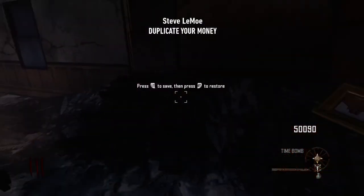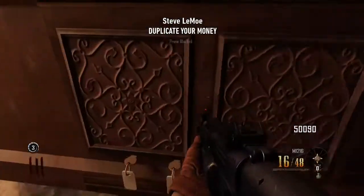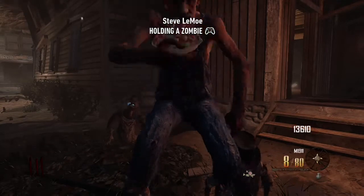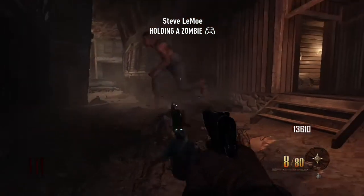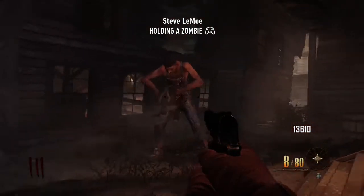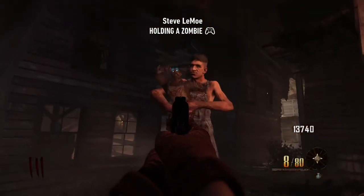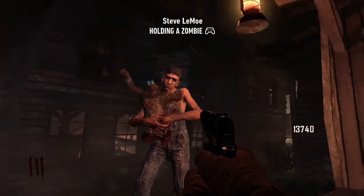Now that you've got your Galvan Knuckles and Time Bombs, we are now able to start duplicating your money. If you are doing this strategy on solo, I really recommend going to the candy store, getting some candy, and making a few crawlers on the map. Once you've done this, give your gentle giant the candy and he's actually going to pick up one of the zombies. Once he has picked up a crawler, you are now able to do the remaining steps — he's going to hold the zombie for the rest of the round, which makes things a lot easier.